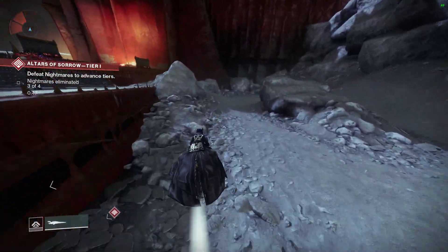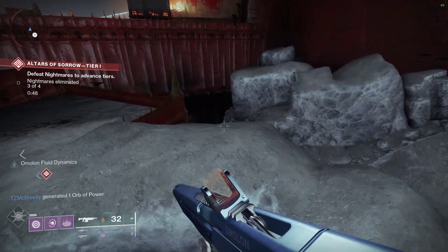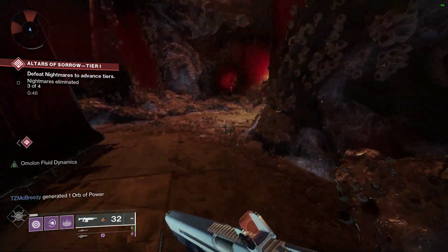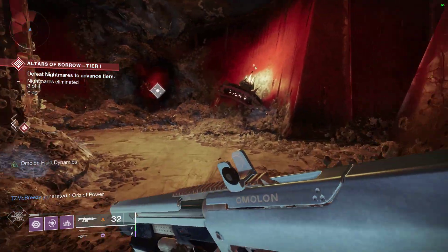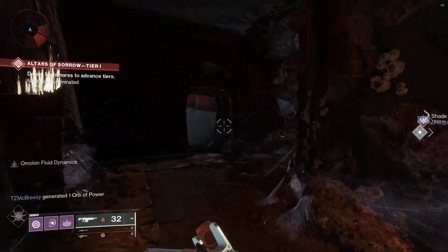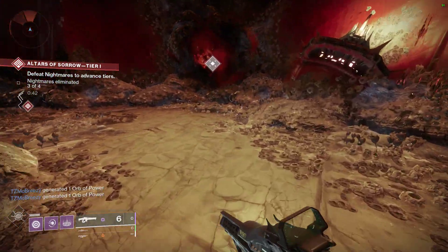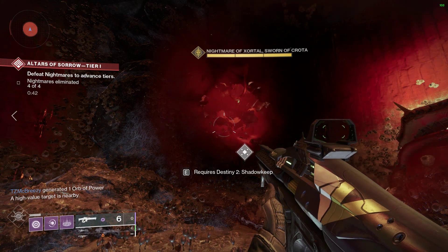So let's get right into it. If you head over here down to this little cave area, you can come right here. Usually you're going to see a nightmare — like a big red blob right here — sometimes it will spawn, sometimes it doesn't. Remember, it is different for everyone, so if it doesn't spawn for you, go check the other caves. However, there should be a chest here that does spawn as well.